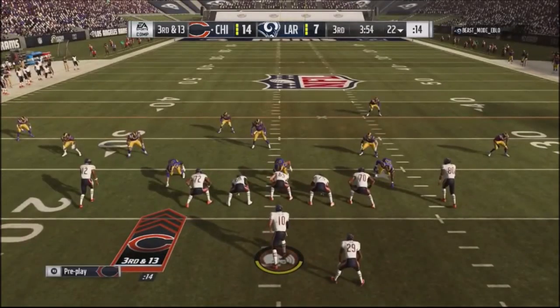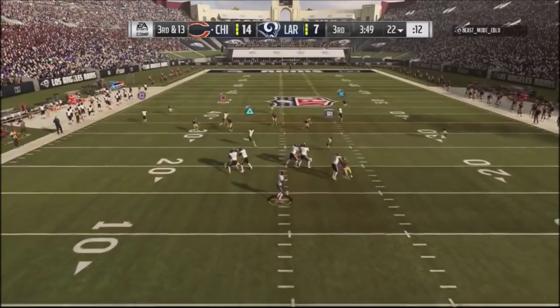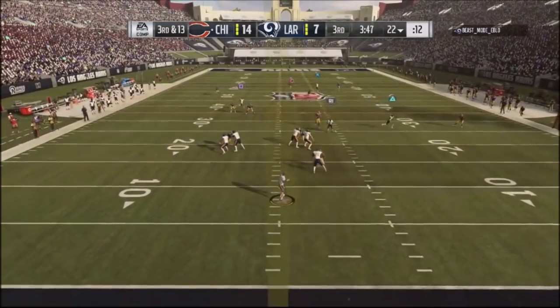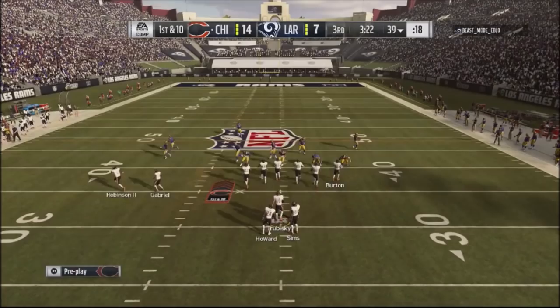I go back to the trio set, drag up my slot receiver, streak my tight end. He follows the deep crosser, but I've got the backside crosser with Gabriel, and I get a nice little first down.